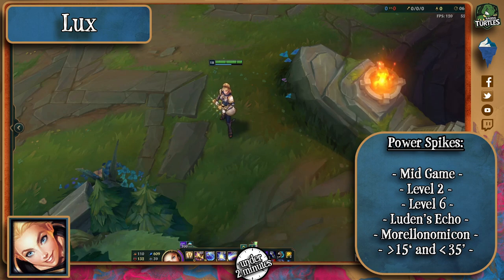Luden's Echo is a great item to aid her with her burst, and Morellonomicon helps her deal with AD carries much easier, although you might see Mejai's if she's particularly fed. Level 2 with just Q and E is scary, but beware of level 6 since now she can instant delete you.